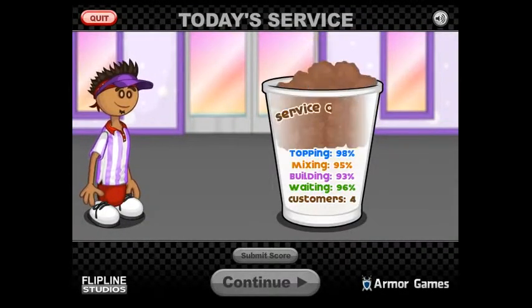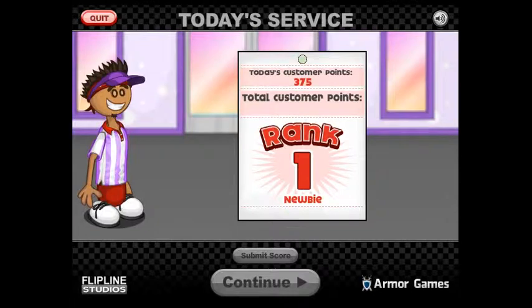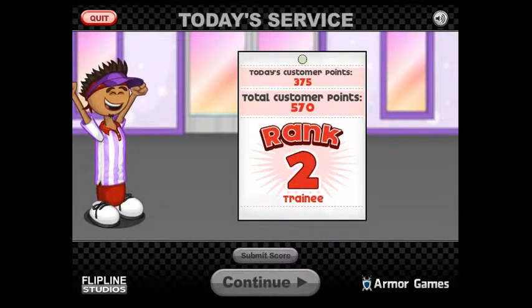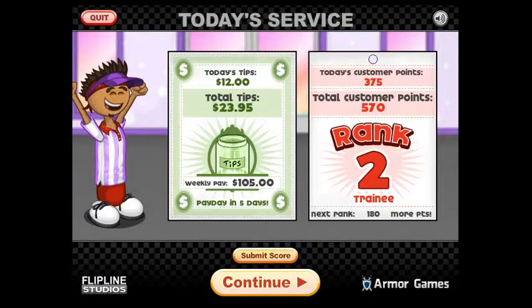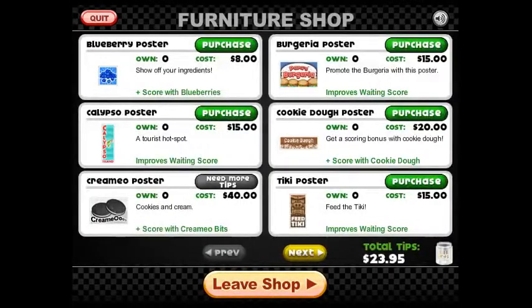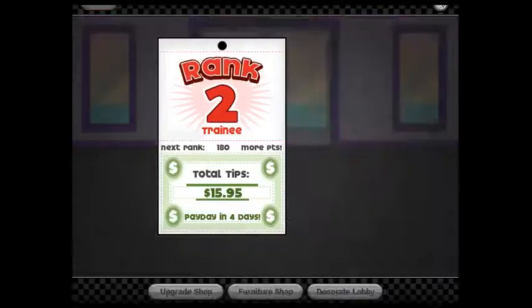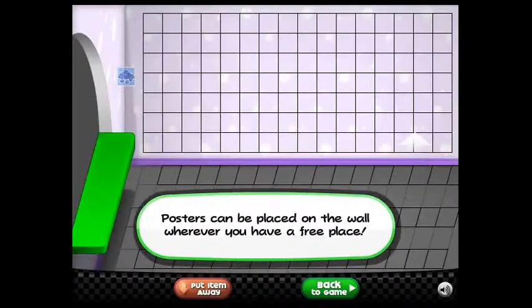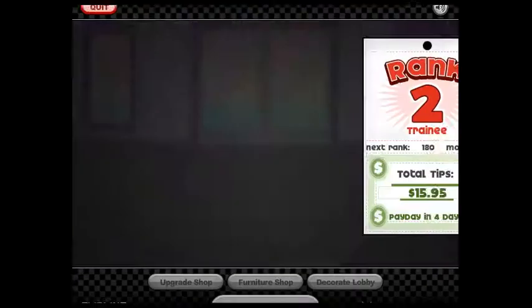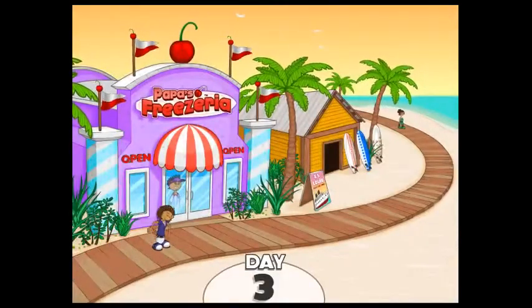We're going to close the shop for the end of the day. We'll do one more day and then I'll end this video. Not too bad service today. Not enough to get a doorbell. Since we're only going to do one more day, I'll buy some kind of sign. You can buy bunches of things for your shop — like a blueberry poster — and then decorate your lobby with your inventory. We'll open up the shop for day three.